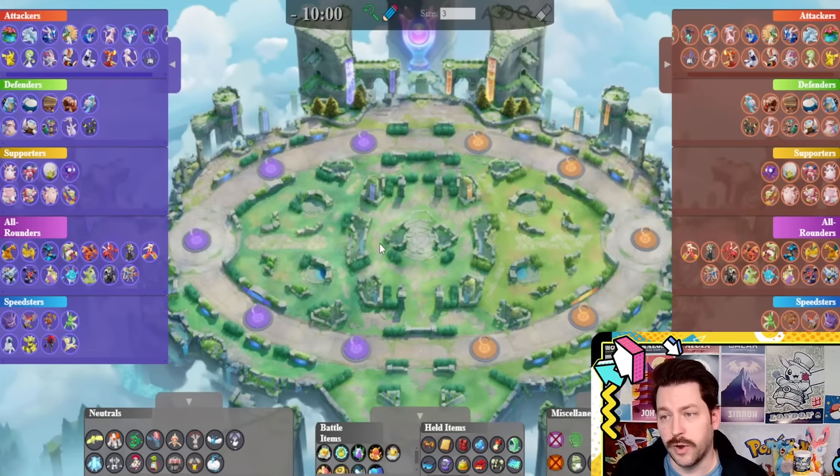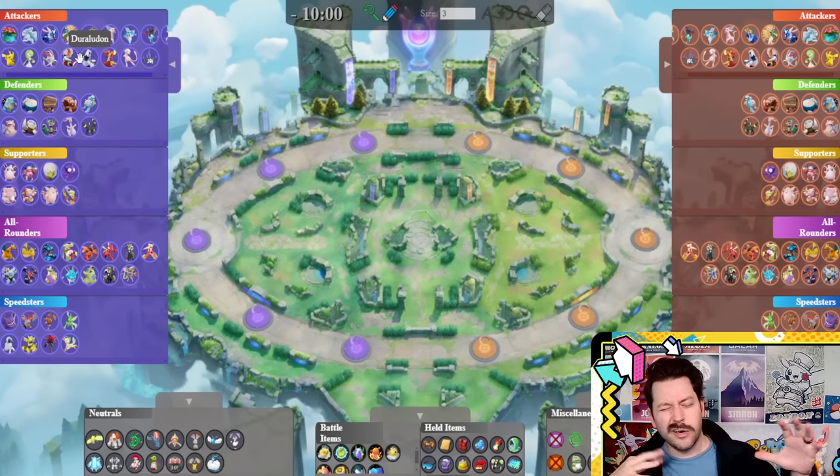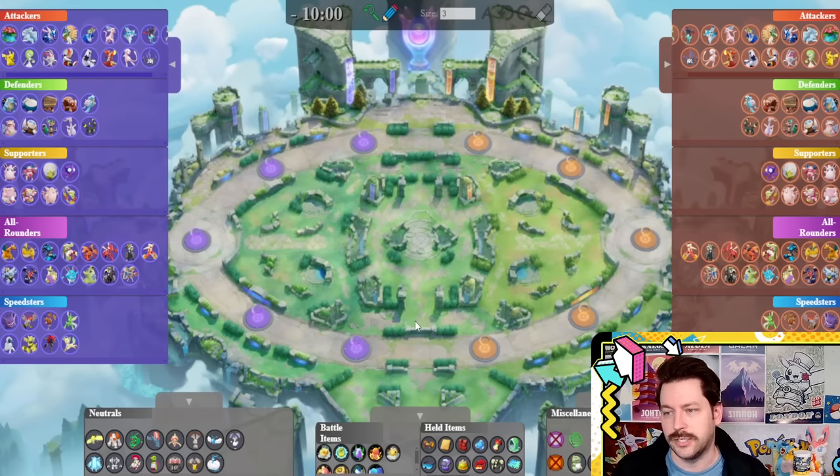Now that you're running into Draft games, or if you're a new player, you've probably noticed that not all attackers are the same, not all defenders are exactly the same — supporters, all-rounders, speedsters. There are slightly different roles inside of all these classes. In Pokemon Unite, when you try to think of building a five-person team, you could go with the idea of attacker, defender, supporter, all-rounder, speedster, but really, it's a little more complex than that.